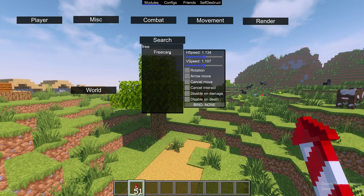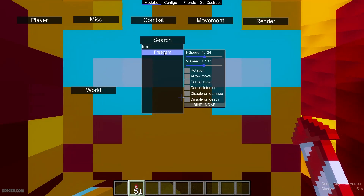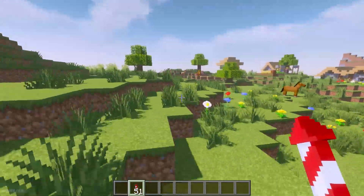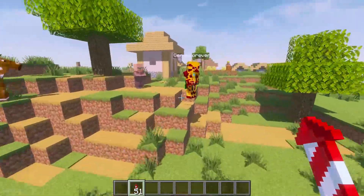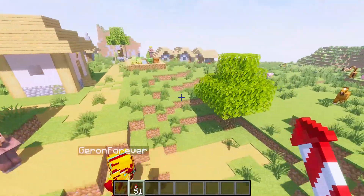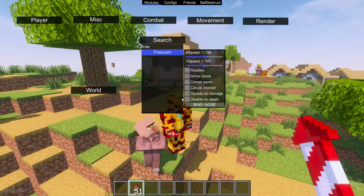By default, you can do this: press left mouse button in this panel, and after that I can move already and go through the blocks. It works properly with shaders, as you can see.